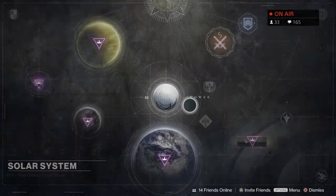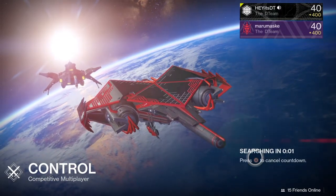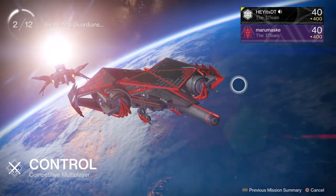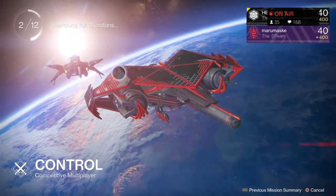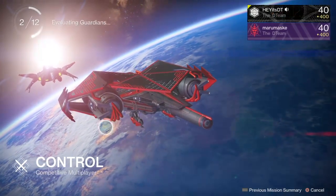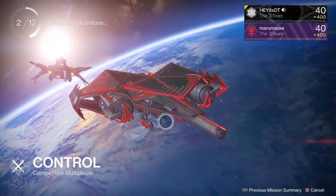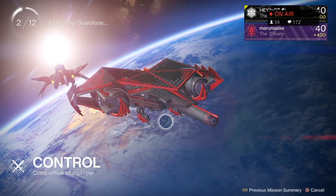Waterfall on Pantheon is basically sniper heaven — that lane is there for snipers. On circular maps you can't camp and snipe because there's no angle you can back yourself into; people can come from either side simultaneously to pincer you. On Cauldron someone could appear from both sides at the same time, but on Pantheon in waterfall hallway that almost never happens. That's the core difference between a circular map and a three-lane map.